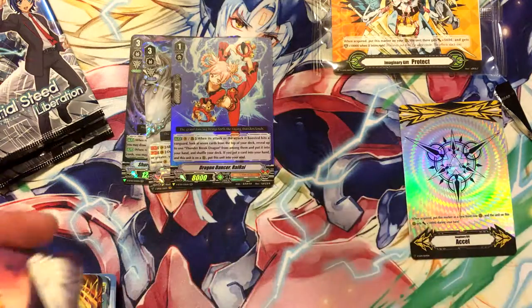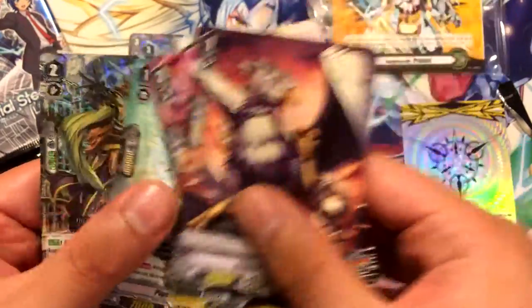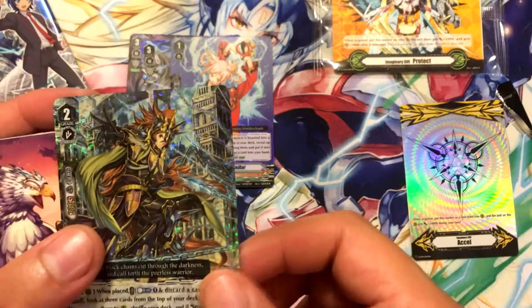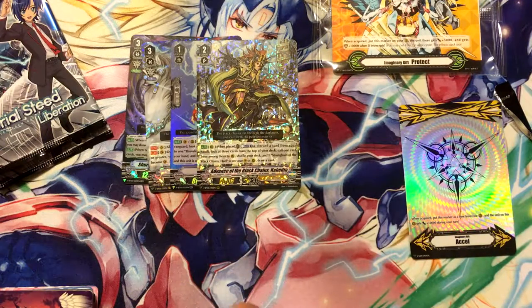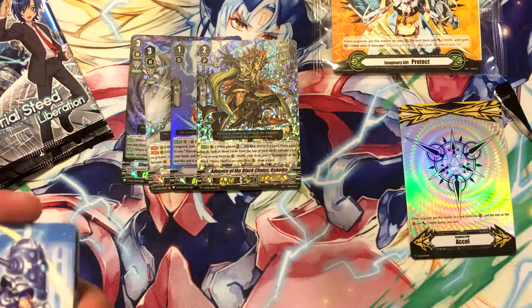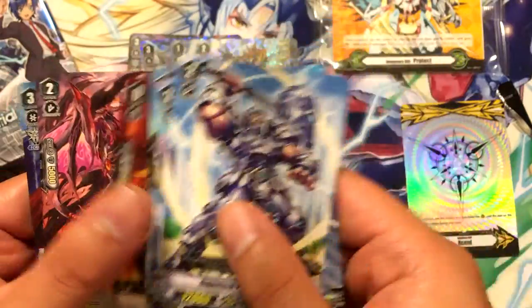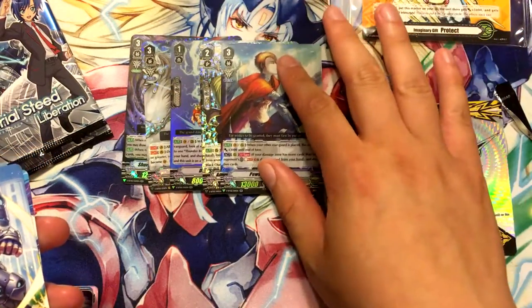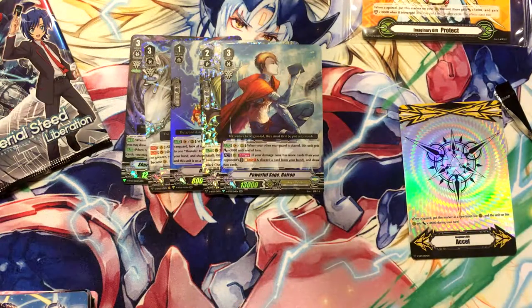This is already becoming a really cool box. Advance of the Black Chains, Cahedon — which is cool looking. Kind of wish he was similar to the Royal Paladin's version where you kind of need him and his buddy to bring out each other. Powerful Sage Byron — pretty cool. Kind of a weird art, but I like it. Kind of reminds me of a music album cover.